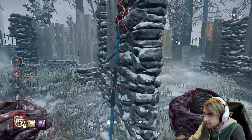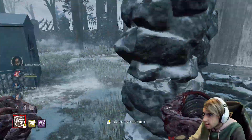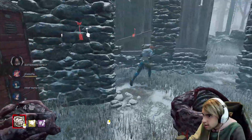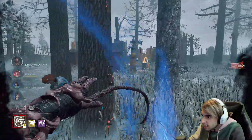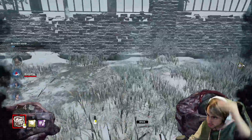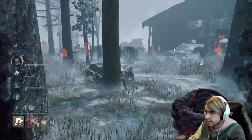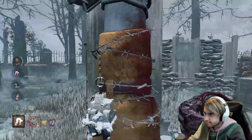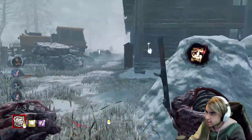Going for the second hook on her because they unhooked right in front of me. I just missed — no way. I'm really surprised, I'm bad at this video game. Let's just not get greedy and go for the M1 to get the down — she's on second hook. We scare her now; she should be scared to see me. Two hooks on her, we already lost two gens — kind of a trade, we'll see.